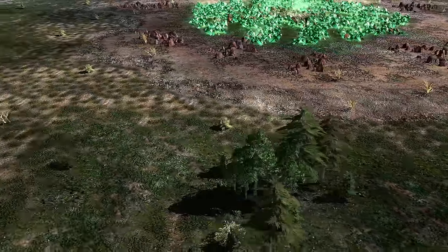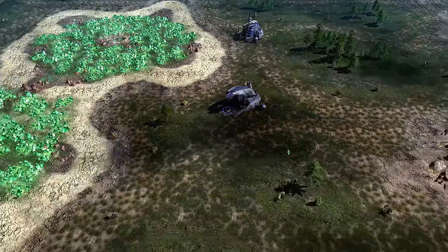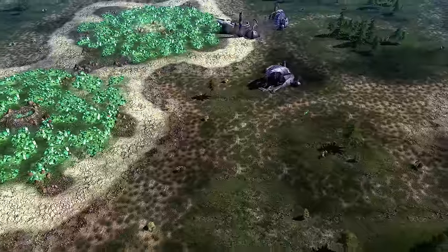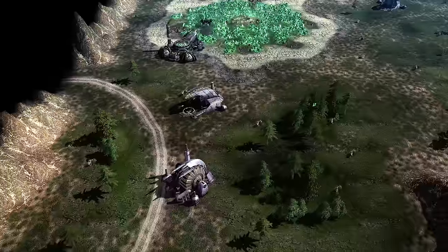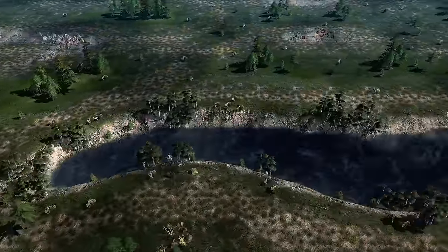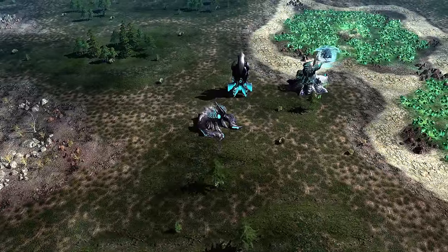Welcome to Forgotten Forest for this 2v2. Over here on the left side of the map, playing blue and playing Blackhand, give it up for Bankai 2022. The double Blackhand team — this is Bart Jones, playing yellow, also playing Blackhand. We don't have the recolor feature turned on today; we're just going to let them roll with the colors they chose.